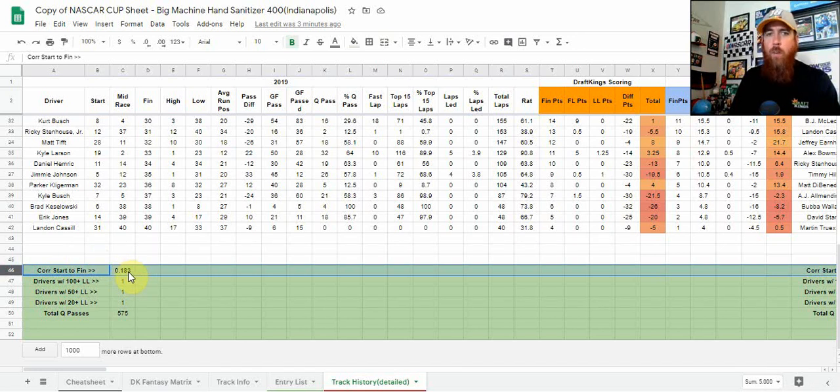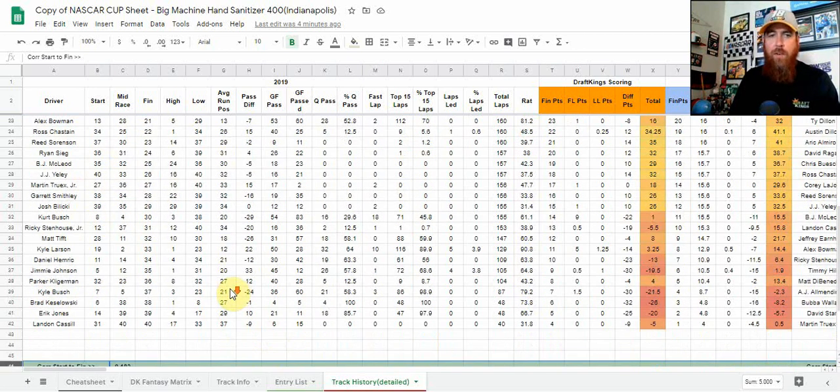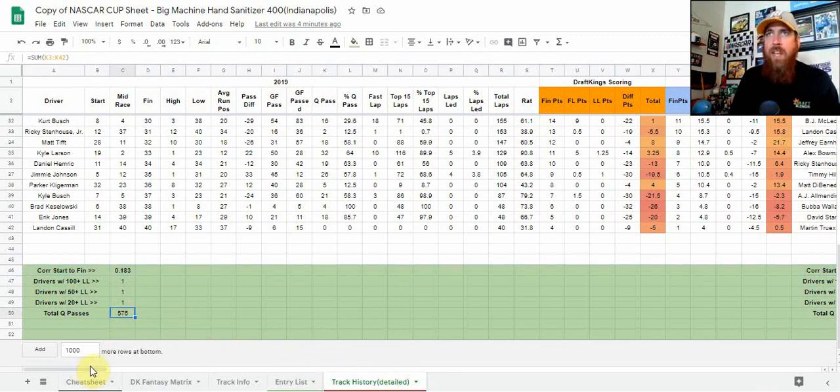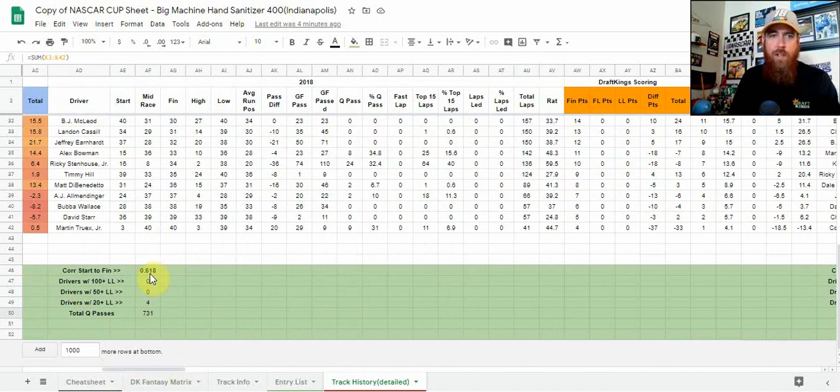Last year's race didn't show a ton of correlation — Harvick dominated from the opening spot, but out of the top 10, only four drivers who started top 10 ended up finishing there, so there was some place differential to be had. Harvick was the only driver that led more than 20 laps — he dominated. Going back to 2018, the correlation was very high from start to finish, which is usually the norm here, and passing was quite tough. The laps led was a totally different story — four drivers led 20-plus, no driver led 50-plus, versus Harvick who was the only driver to lead 20-plus last year.